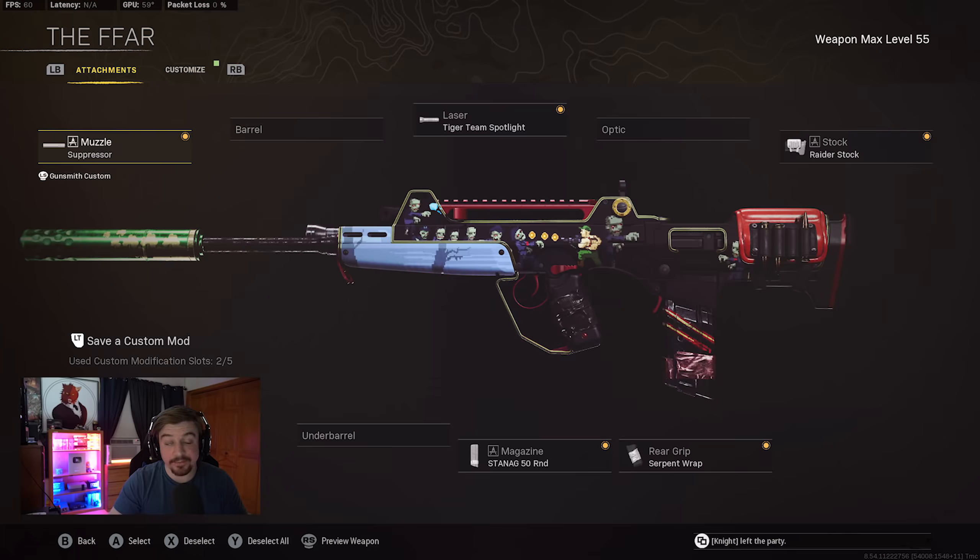Hey, what's up guys. In this video I bring you another high kill Rebirth one-win gameplay. I decided to revisit everyone's favorite assault rifle, the FFar from Black Ops Cold War. I know I've made about 710 FFar videos in the past, but I really like the FFar. A lot of you guys really like the FFar videos so I decided to make a video about it today. I'll be showcasing the attachments on screen right now. For today's build I decided to use the attachments that would give it the best ADS speed and the most mobility, because those were nerfed the hardest when it got nerfed a while back.